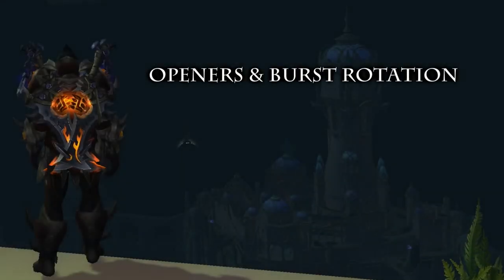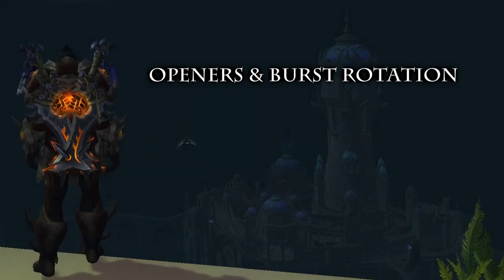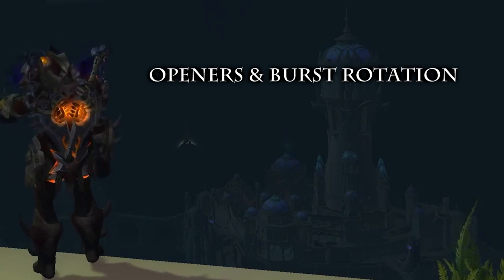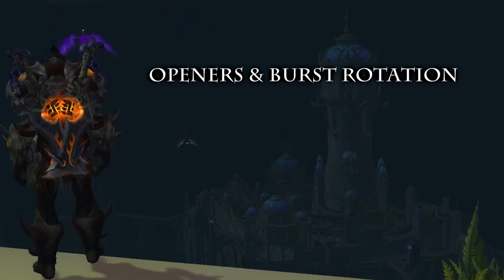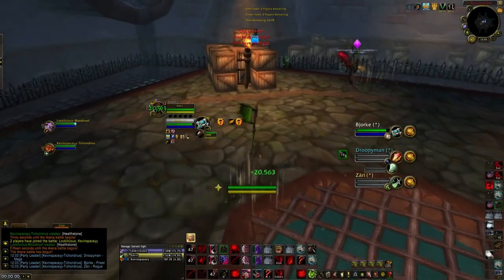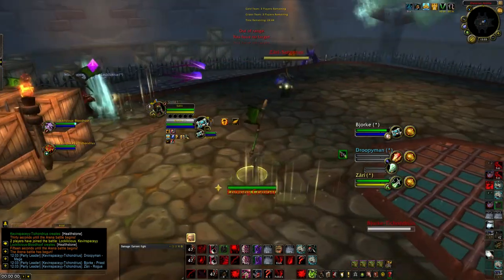Now let's talk about Openers and Burst Rotation. I don't like to give people set ability combinations to follow because this makes people rigid in their gameplay instead of fluid. What you're trying to do is get your bleeds on multiple targets and then set up for a burst on your kill target. We're going to watch an opener in a few games so you can get an idea of how I'm starting off matches to get my pressure rolling.